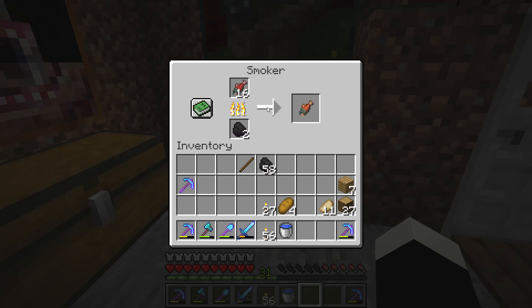So if you want to cook food faster, use a smoker instead of a furnace. You also save coal because it doesn't expire as fast.